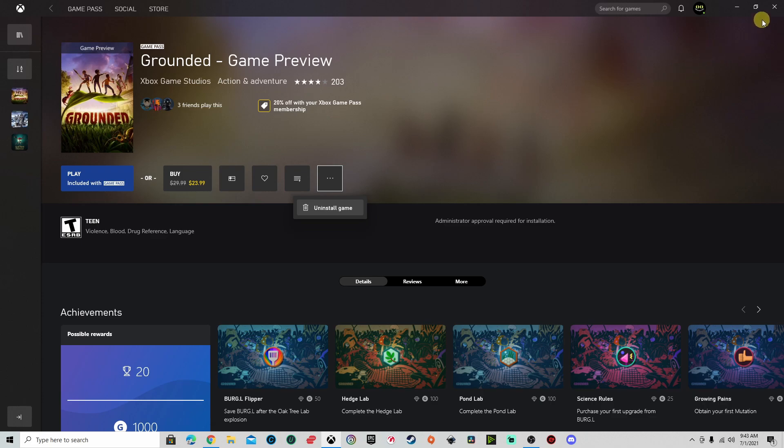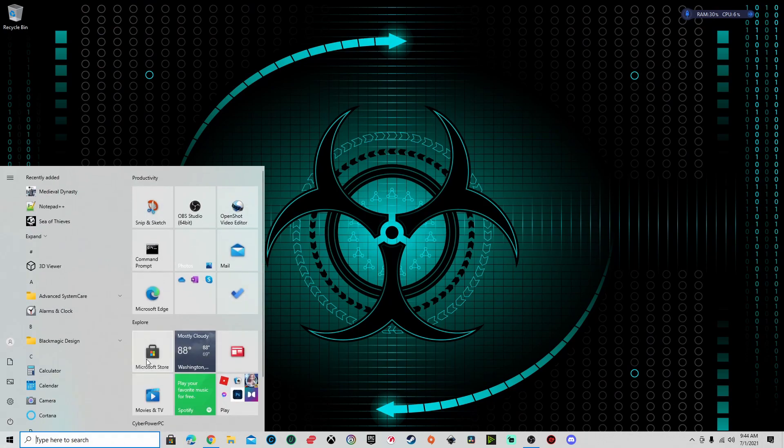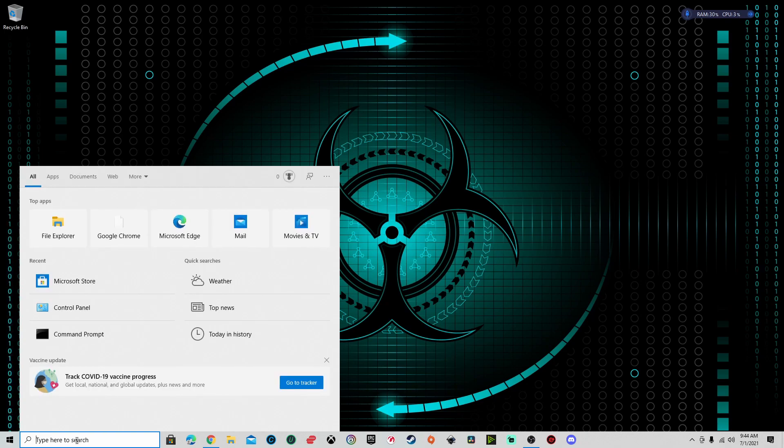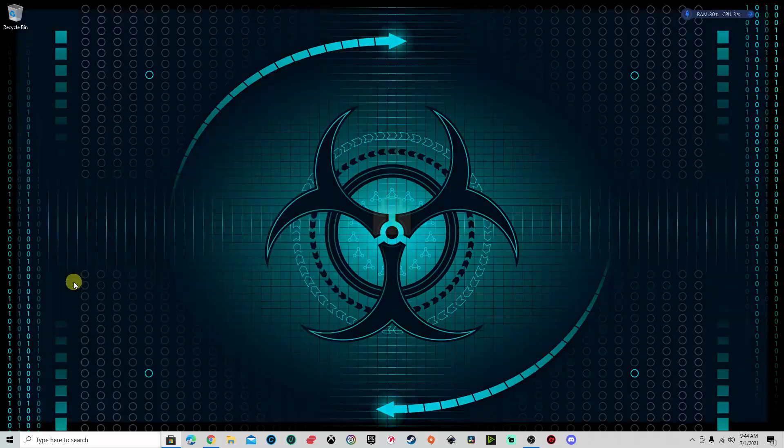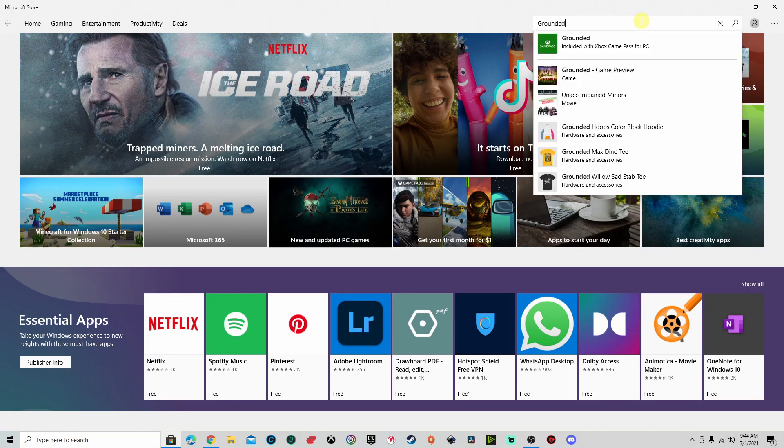So what I ended up doing was going over to the Microsoft Store — the icon right here — or you could click on your Start menu and find it there, or type it in your search bar. Once you find it, go ahead and open it up. I own the game, so I just typed 'Grounded' up in the search bar.